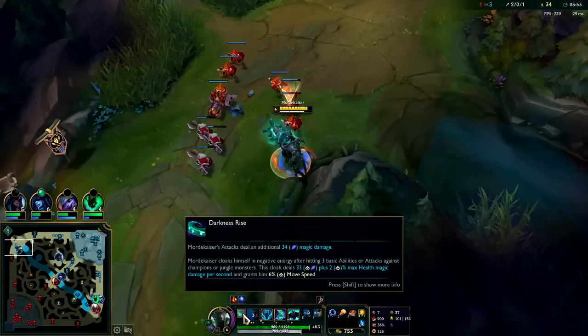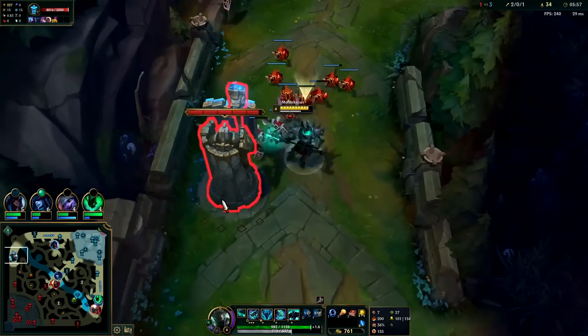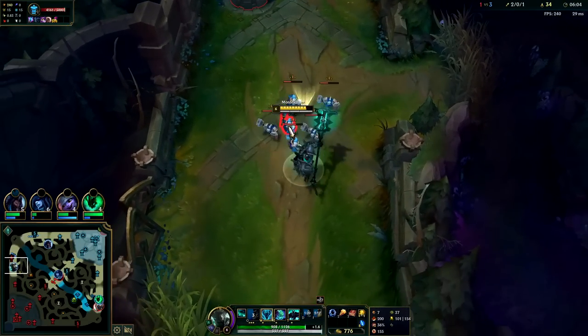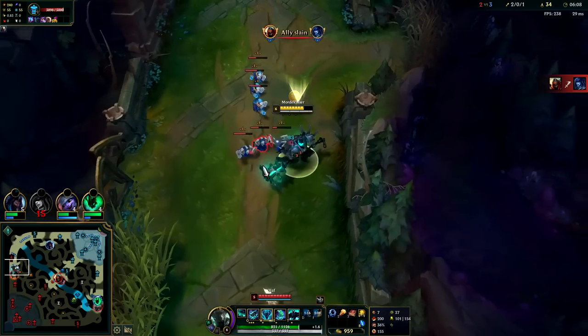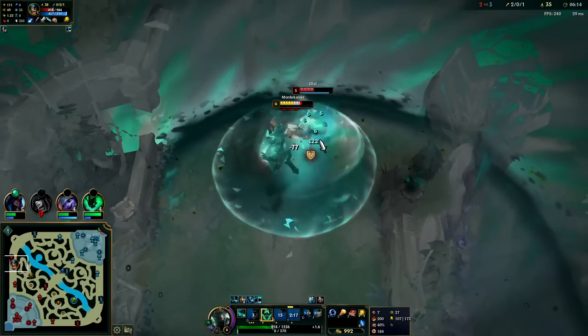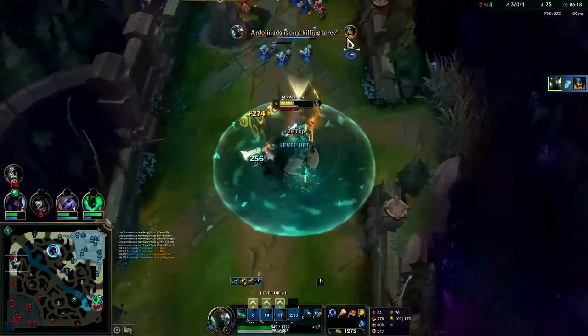Once your passive is proc'd on Mord, you get a bunch of extra movement speed so he couldn't outrun us. Neither of us have boots but I was moving a lot faster. I can R and all-in him here — I have W already stacked up off the minions from dealing damage. Dealing damage and taking damage is how you get your W stacked. Now I'll pop W — I've stolen a bunch of his core stats. Auto attack into Q. Down he goes.